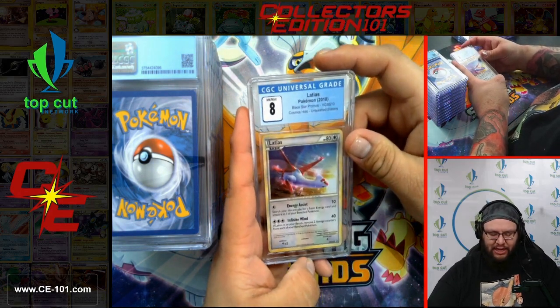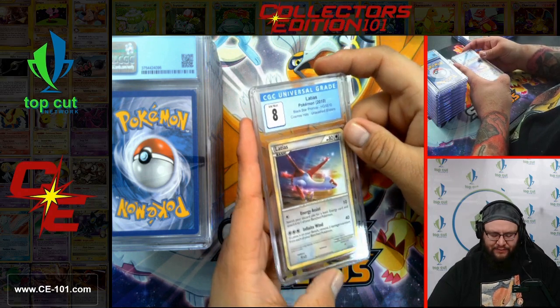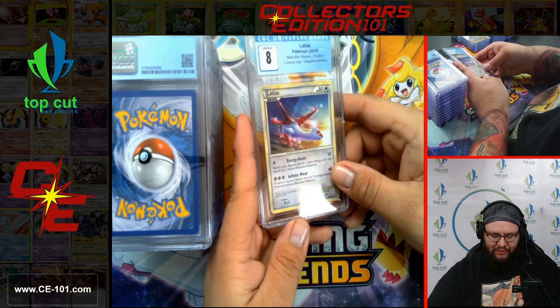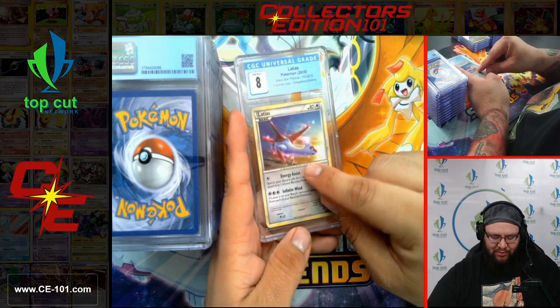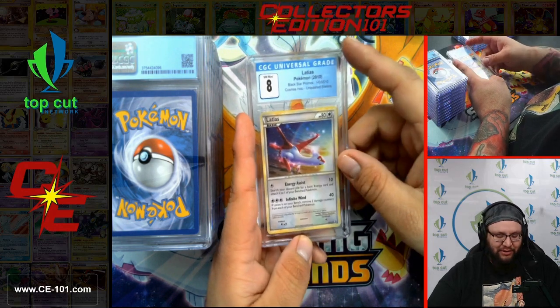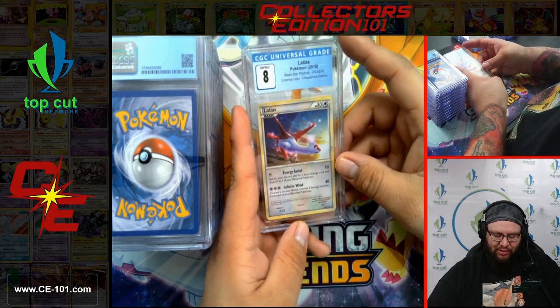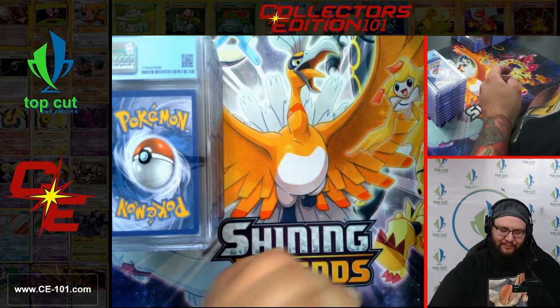Another Latias — Cosmos Holo from the HeartGold SoulSilver era. Gorgeous sunset in the background, and there's a little swirly and a rainbow I just noticed. The more you look at this card, the more it reveals itself. Gorgeous art.